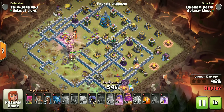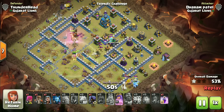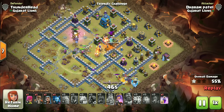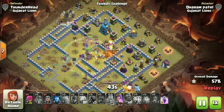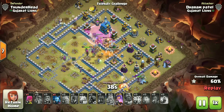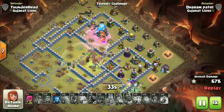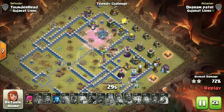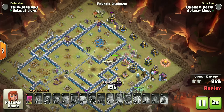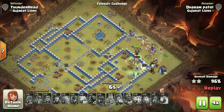Even though headhunters are not necessary in this strategy, I like to use them to get through enemy heroes easily. Don't get panicked if one of the flanks dies out mid-attack — it is very common in zap witch attacks. The remaining groups will come across and easily clear the leftover buildings. With the town hall going down, there is nothing left on this base to stop this army.